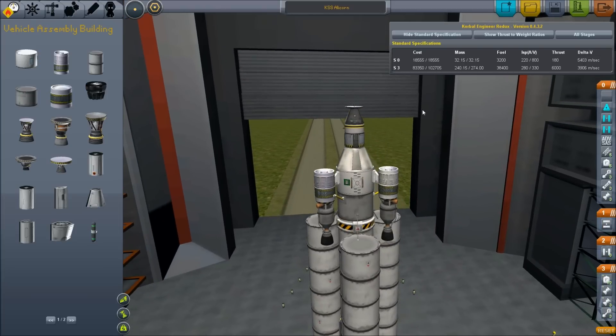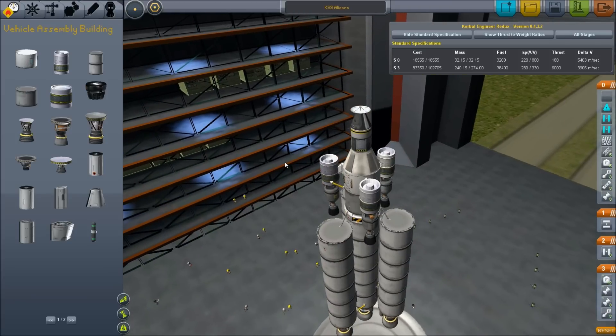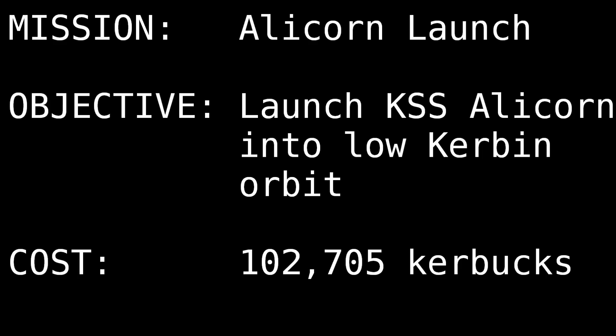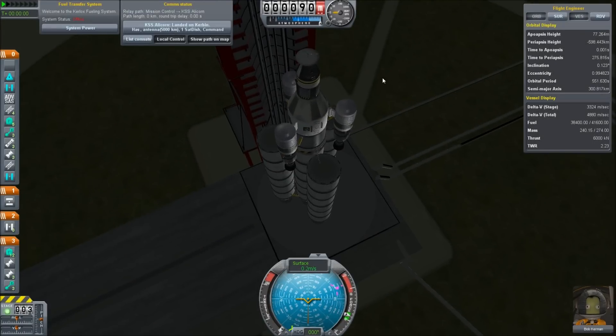It only has a medium-range antenna, but it will serve me when I'm trying to land the robot lander on the far side of the moon or something like that. Let's launch this. We have Bob again, back from the dead, to pilot the one-man control capsule for this vessel.